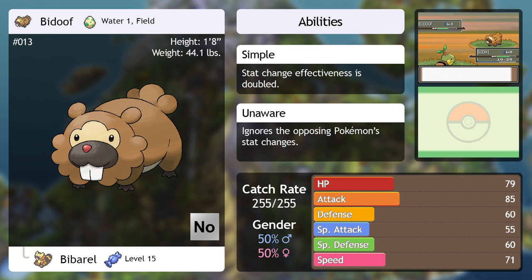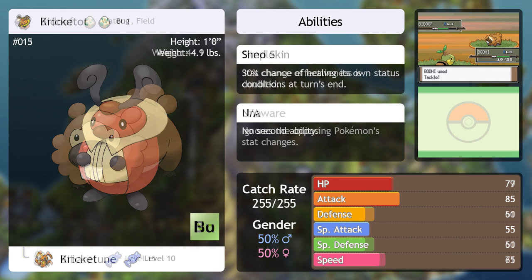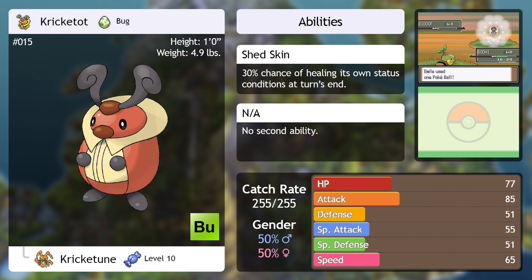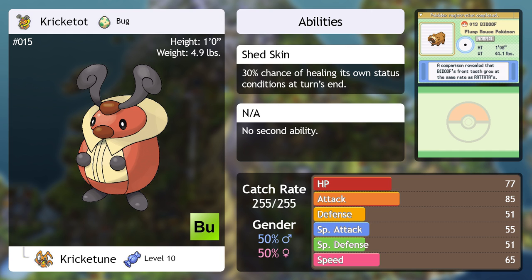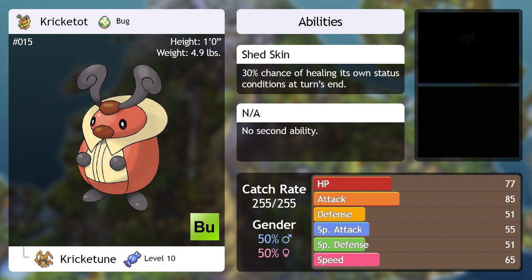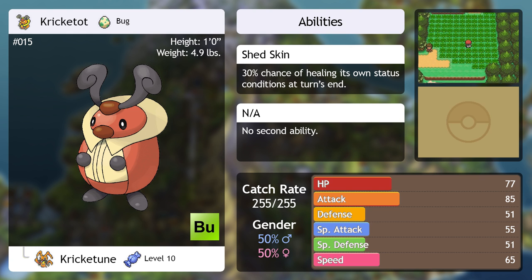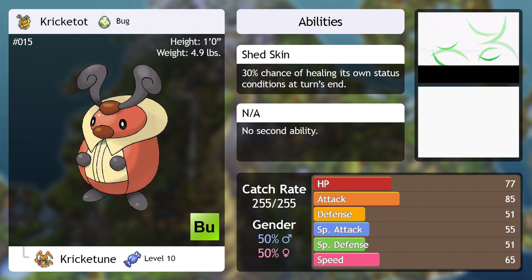As much as every Pokémon in Sinnoh has seemed great so far, along comes Kricketot. It only knows Growl and Bide until it evolves — its only way of doing damage is doing nothing for two turns and then counterattacking. It's so weak it's unlikely to survive two hits without using items. Not only are there better Bug-type options not far down the line, but in the not-too-distant future you can catch its evolved form directly in the wild, which will already know more moves and is even more common than Kricketot itself. It has no purpose for existing.